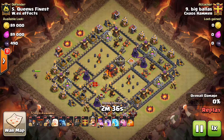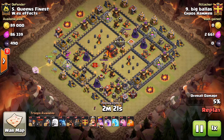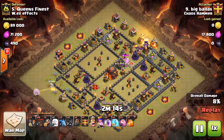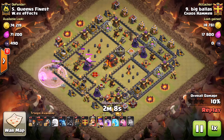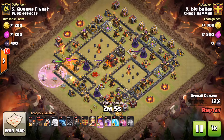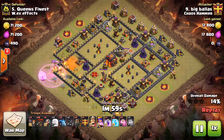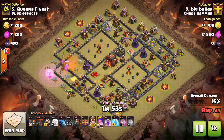You'll see that he starts his queen walk over at the nine o'clock area, and then his wall breakers make it into the wall to open up that part of the base. He has a wizard down here, and then uses a couple hogs to pull the clan castle out. He's raged up his queen super early, as that's his style, and she is getting hit by two or three different defenses, so nicely done.